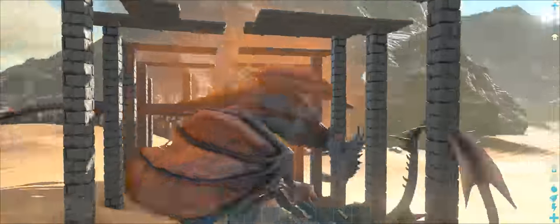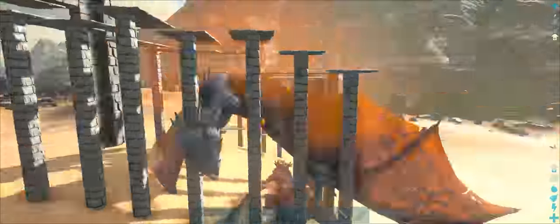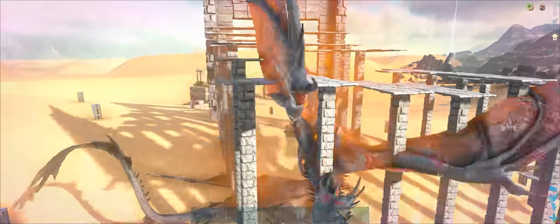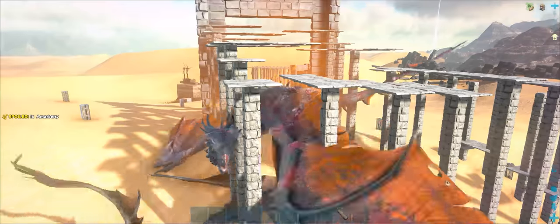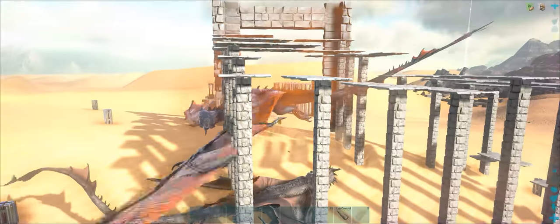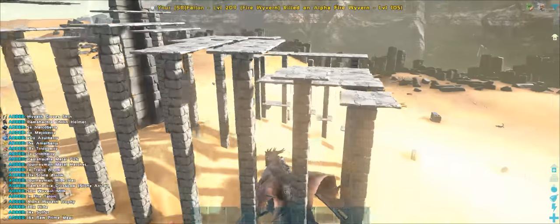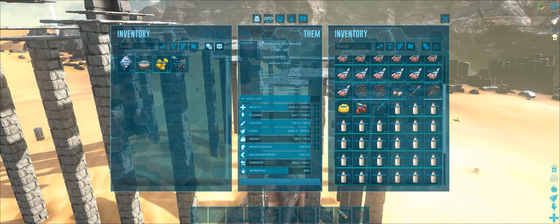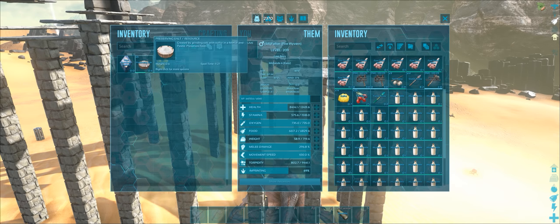This is done much easier inside a trap because they can't get away. I'm going to fast-forward through the fight here a little bit. You can see in the top right corner — I don't have an imprint on this fire wyvern I'm using. So it's definitely possible to fight them without an imprinted wyvern, however if you have an imprinted one it's definitely advisable. That was a level 105 on a non-imprinted wyvern and it only did about 4,000 health damage.